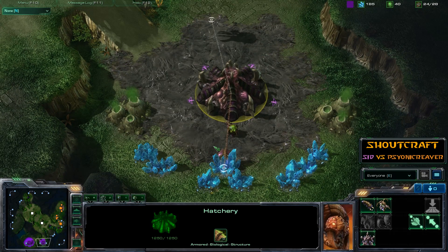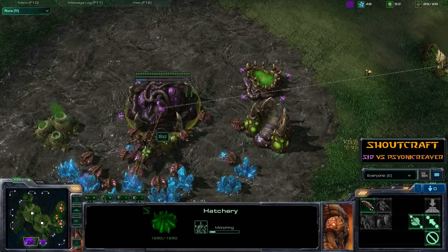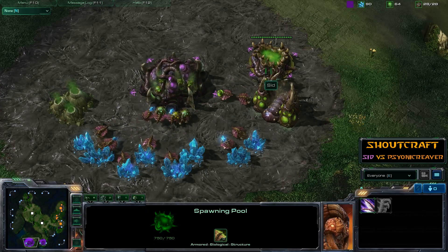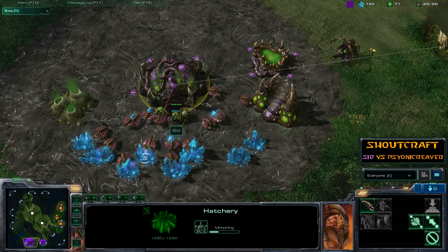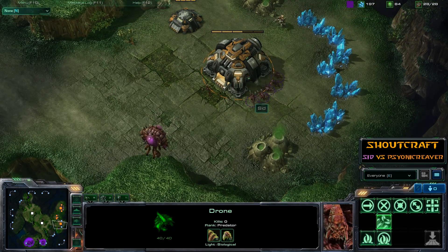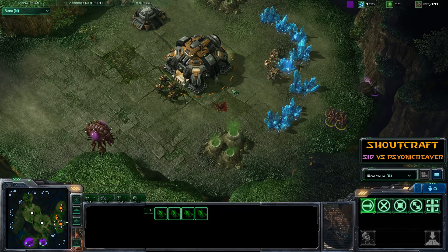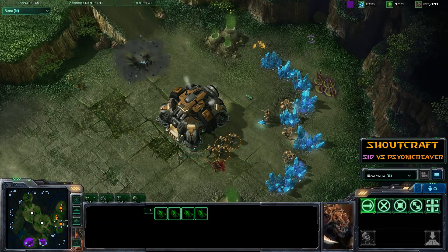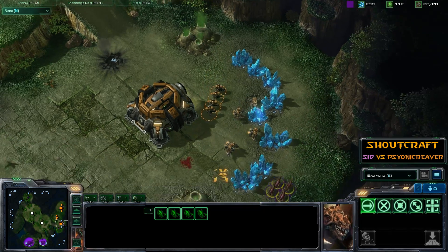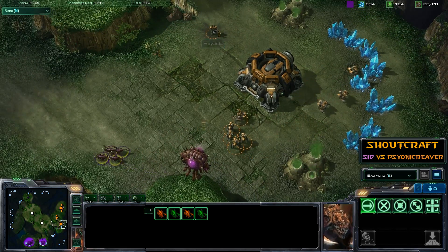Interestingly, the Zerg expansion is not going up before the Terran — not something you see all that often. Cid is upgrading quickly to Lair, so he's not putting too much stock in early Zerglings. We can expect to see Mutalisks or possibly Hydralisks quite early. Psionic now has plenty of Marines and has actually salvaged and destroyed his bunker to get the money back, since those Zerglings can avoid the bunker's fire line.